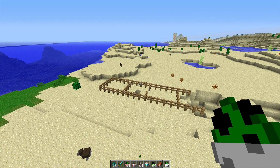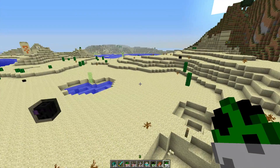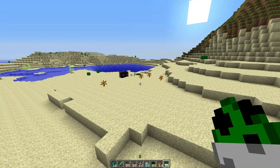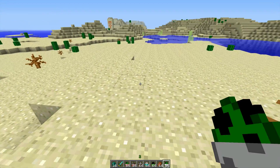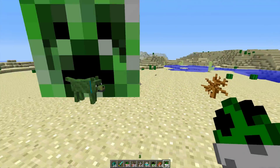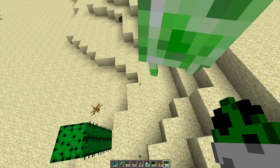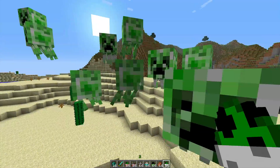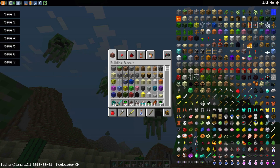This final mob, which I haven't actually tried yet, is the Creased — a combination between a creeper and a ghast. Oh my god. Oh my god. Oh god. Oh wow. I'm going to do something stupid and go into survival mode.